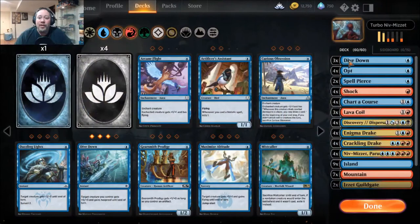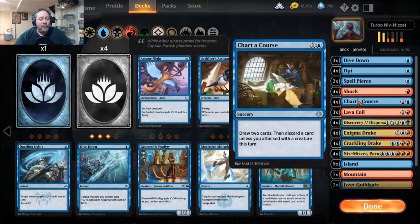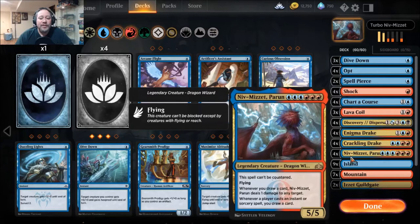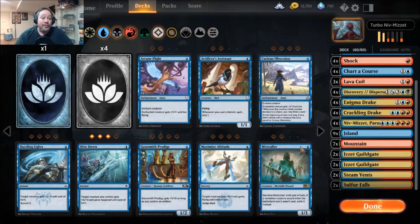At its core, it is basically still the same deck: three Dive Downs, four Opts, two Spell Pierces, four Shocks, four Charter Courses — these are your quick fast spells to draw cards and build up those Drakes. Three Lava Coils (had four before for the mirror match, but Niv helps handle that), Discovery for more draw mechanics, four Enigma Drakes, four Crackling Drakes, four Niv-Mizzets, nine Islands, seven Mountains, two each of guild gate artworks, two Steam Vents and two Sulfur Falls.